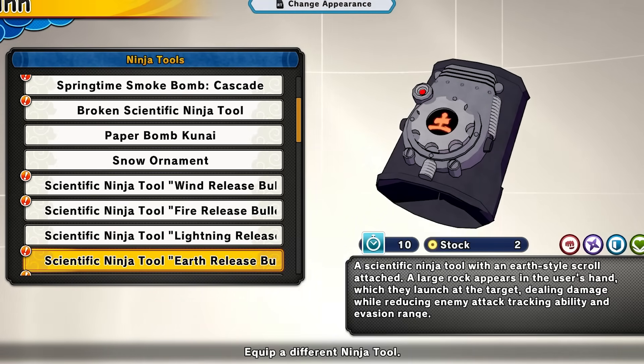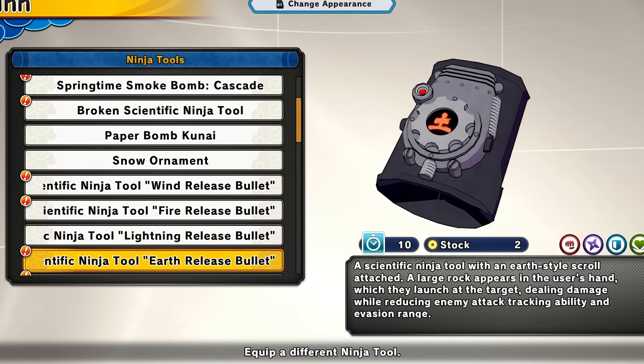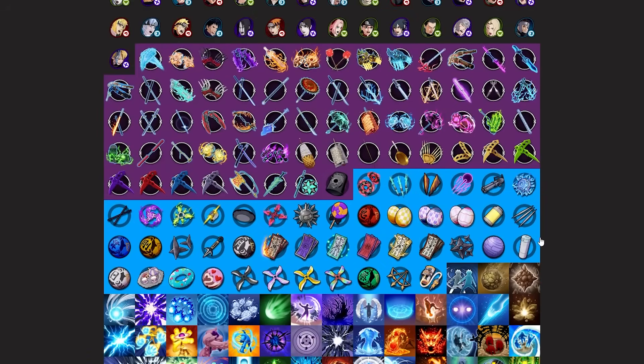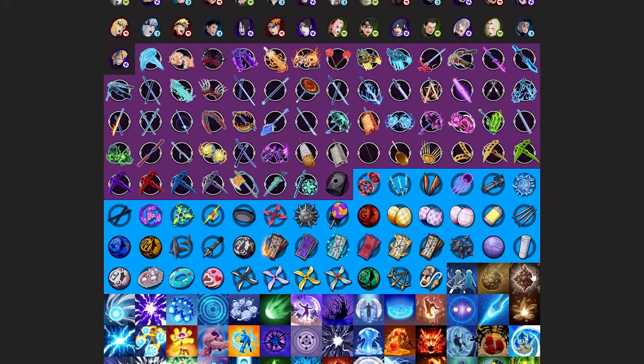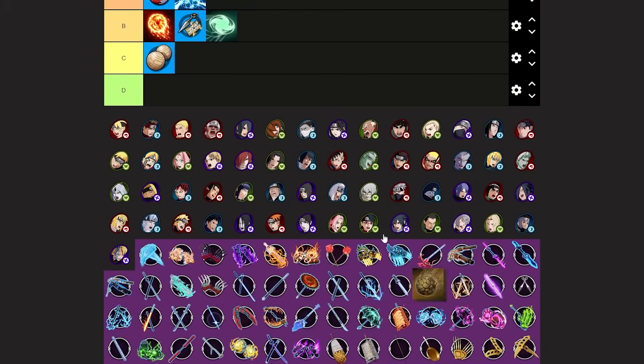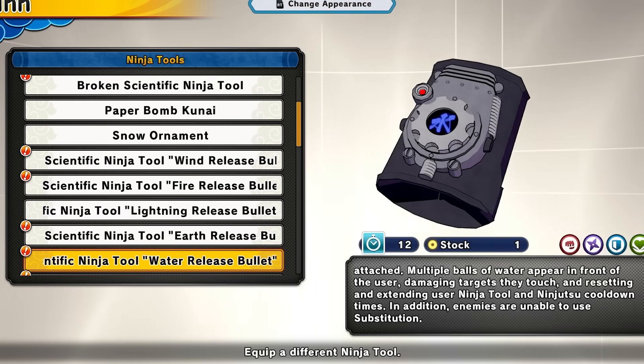Next is the earth release bullet — this thing shoots out a giant rock. It deals damage and also reduces the enemy's attack tracking ability and evasion range. The rock is really good with certain builds. Overall though you probably wouldn't want to use this unless you're running some cool builds. I'm putting the earth release bullet at a good B tier. I feel like it's better than the fire release bullet, and it does a little area of effect attack — sometimes you can hit it even if you don't directly connect.